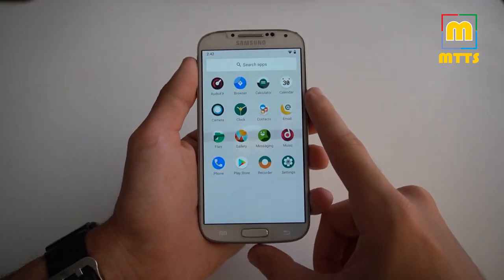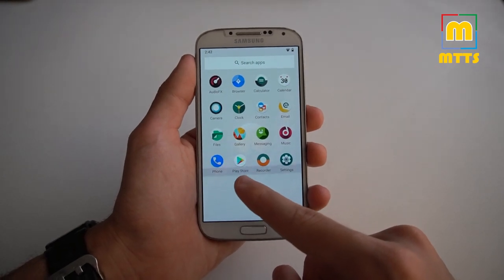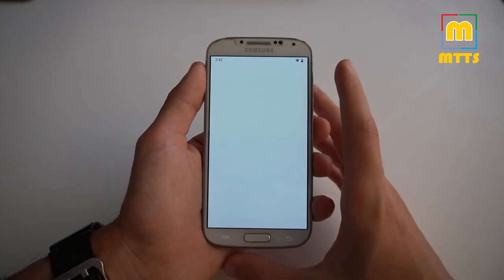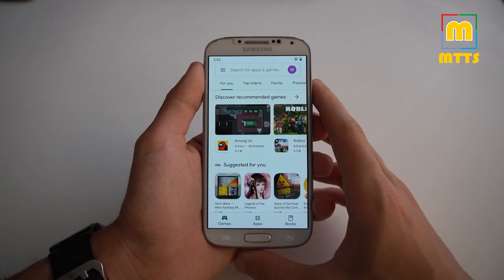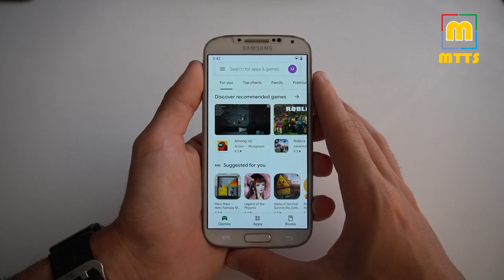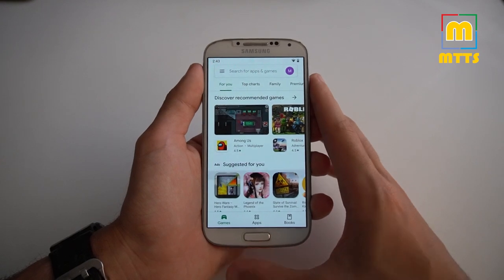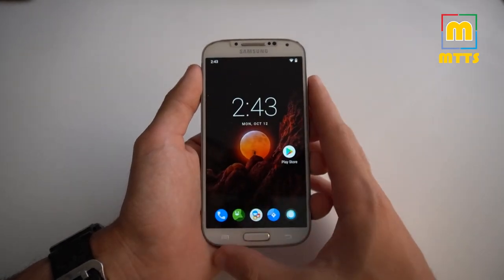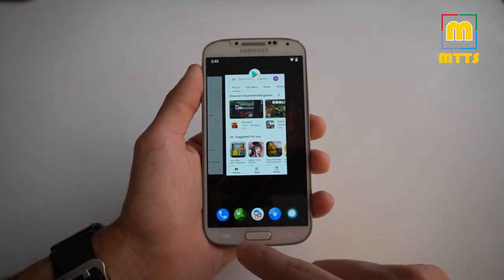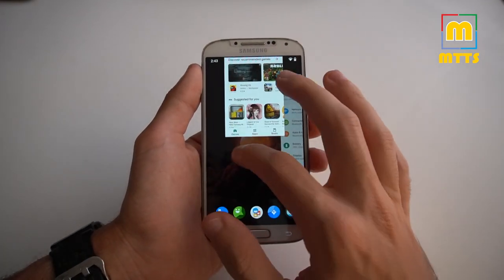With the Pico GApps, you only have what you see here — basically a very small installation. You only have the Play Store and not much. But of course, you can go into the Play Store and install whatever apps you want. This is only possible because you have Android 10 — otherwise you would definitely be limited to a certain number of compatible apps. The recent apps button is very fast and very responsive.